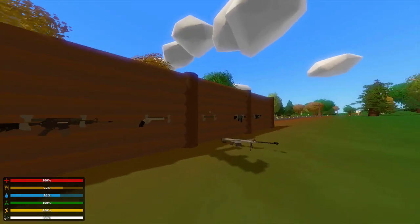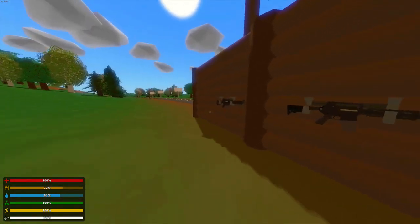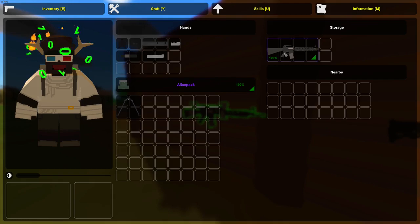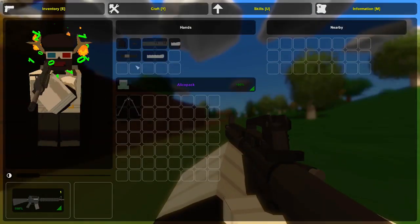This one wouldn't fit in the storage so I just had to put it on the ground. Anyway, first gun is the M16A4. This is a pretty cool weapon. I also spawned in all the attachments in my inventory, and all the IDs I'll put up on the screen real quick if you want to pause it.